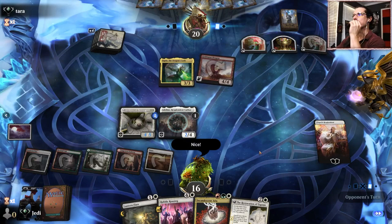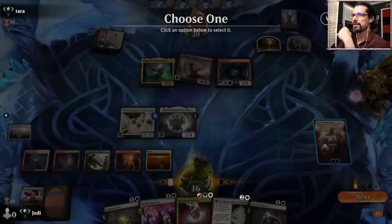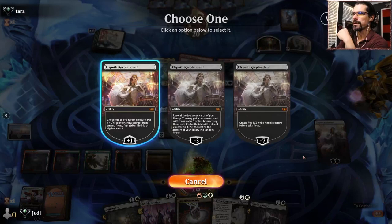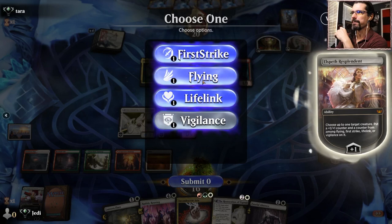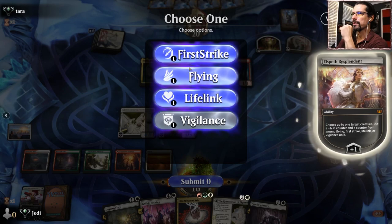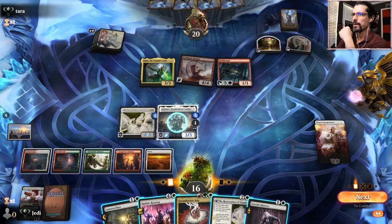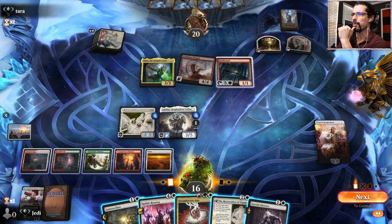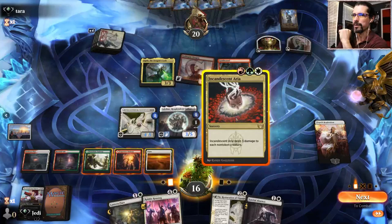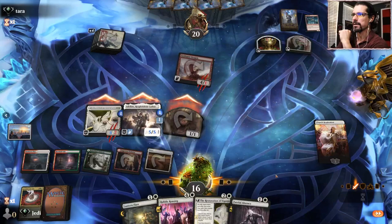Elspeth is gonna give vigilance here. Fateful Absence - man we have a plethora of things we can do here. Let's go with vigilance counter here, plus vigilance right. Why does she already get vigilance? So lifelink or flying - let's go flying. We can Rouse to make a bunch of dudes, or we can just clear these two guys off the board right now. I think that's correct honestly - then we can leave up Flare. So we wipe the floor and then get in there - boom, trigger, trigger, trigger! Then after everything we can Lantern Flare but they're not gonna give us the chance.